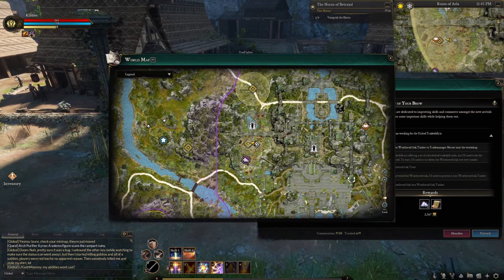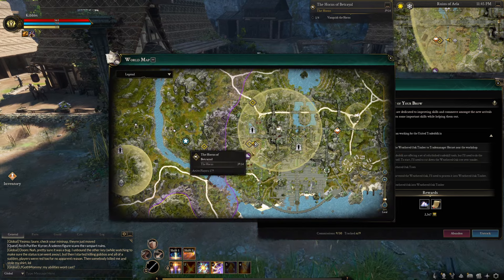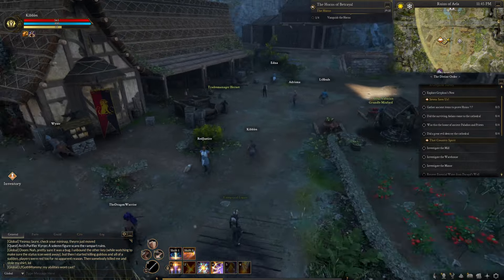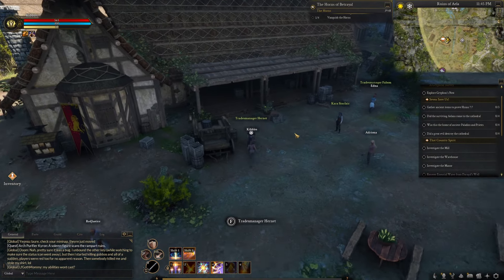Now if you check the journal, it says you should bring it to somebody. If you track the quest and open the map, you can see it's right over here. Head over to find the trades manager, Hernet.